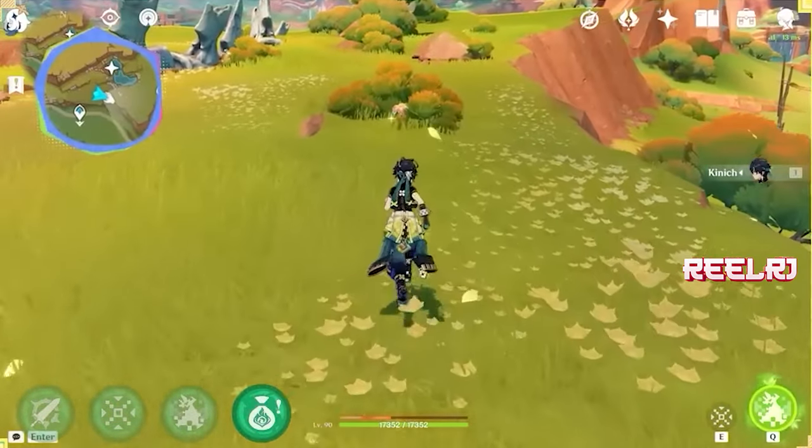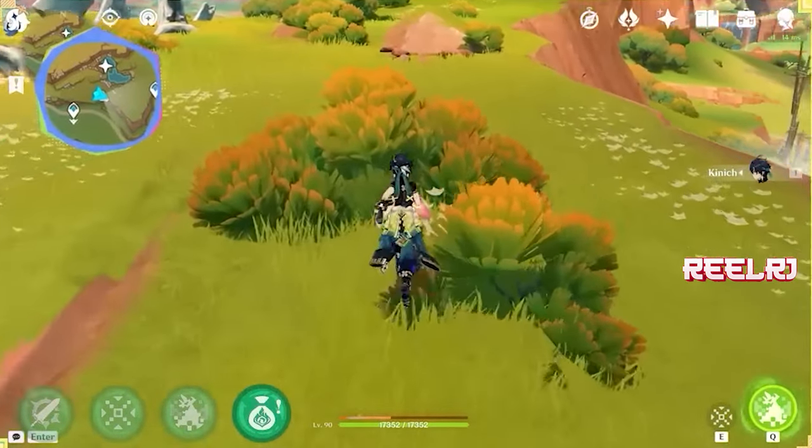Kinich is based on normal attacks and charged attacks, and also does a pretty good amount of damage with his elemental burst — some kind of dragon summoned over enemies that keeps dealing damage. We're going to talk about the top five five-star Claymore weapons in the game for Kinich, so stay till the end.